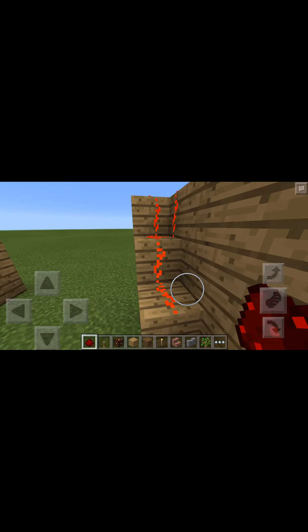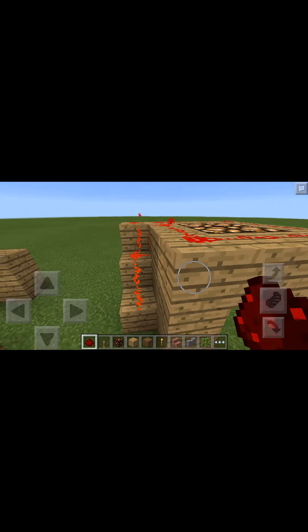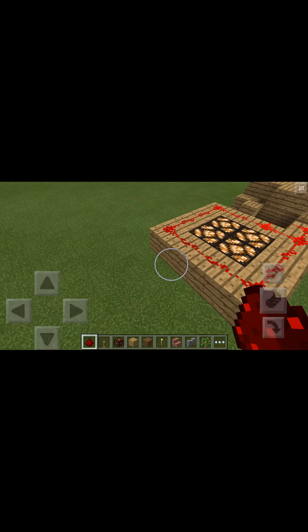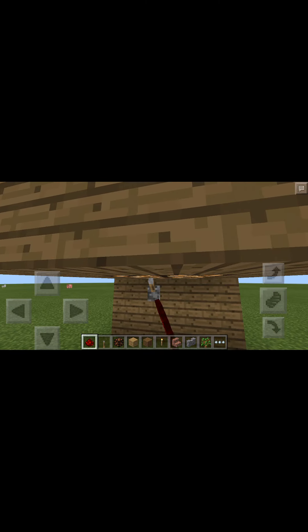The lever acts like one block — it powers all the redstone dust, which then reaches the redstone lamp. That's how it turns on.